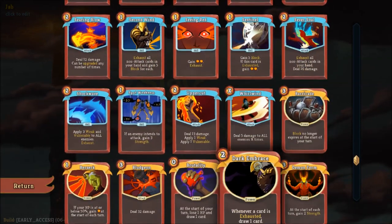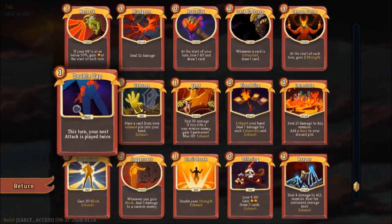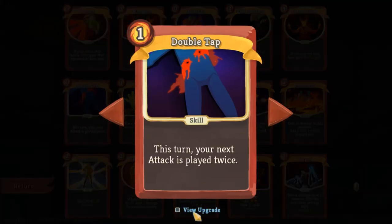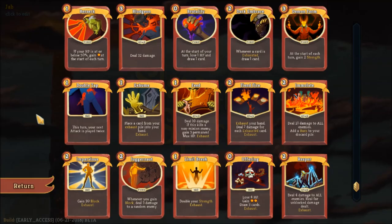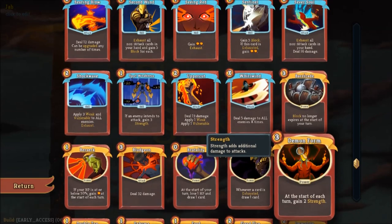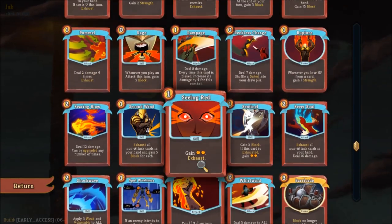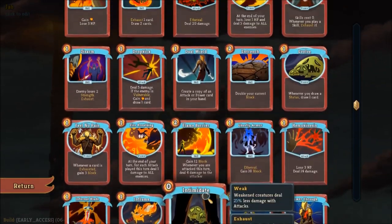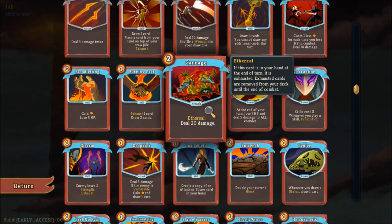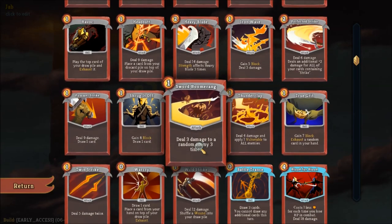You can also combine Rampage with cards that let you draw or add a card to your hand, as well as Double Tap, which lets you play your next attack once or twice. That can be very powerful especially considering that the Ironclad has some higher cost cards that can do increased damage, such as Uppercut and Carnage. Because of the high cost, you can use Double Tap to play those cards twice. The Ironclad can still make use of energy upgrades from relics or specific events.